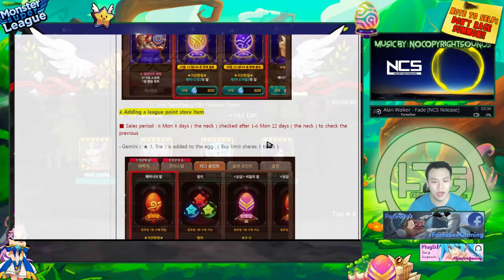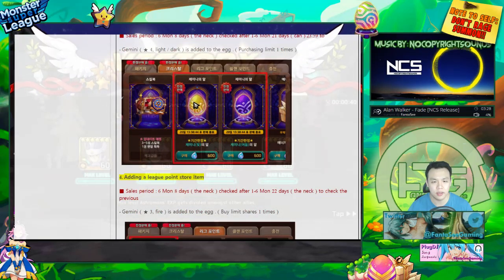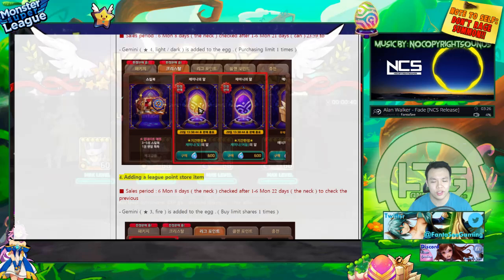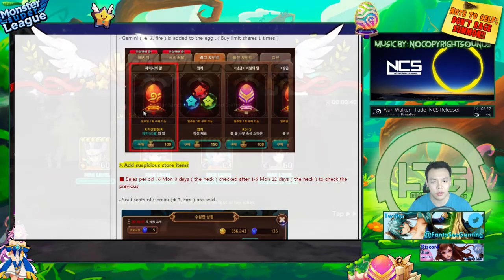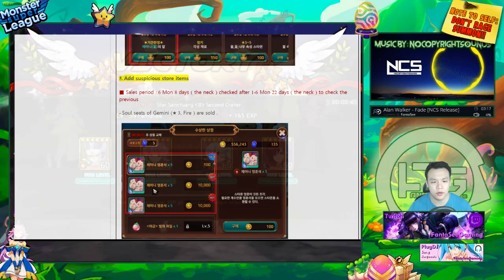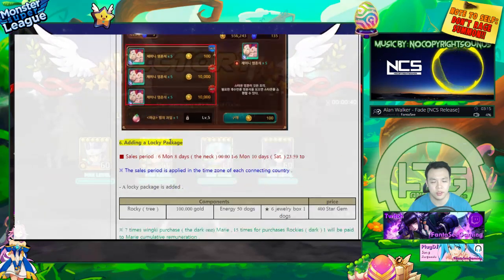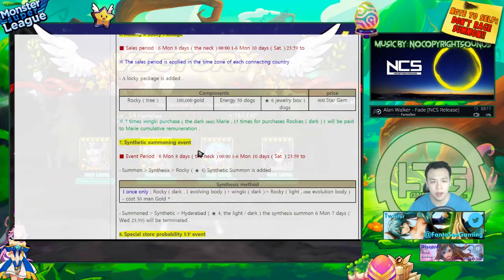There are also light and dark Gemini eggs you can buy from the crystal shop, a fire Gemini egg from the clan shop, and they'll also sell soulstone pieces for the Gemini, which is pretty nice — so you can summon more of them.